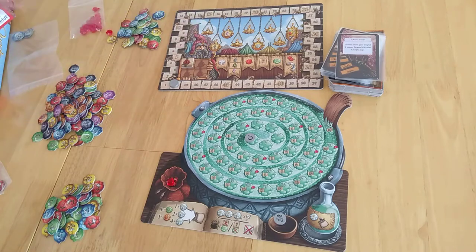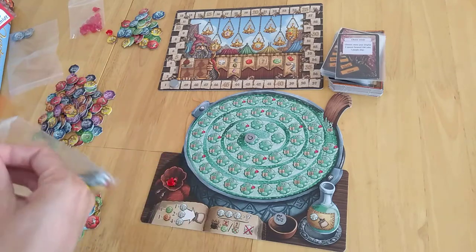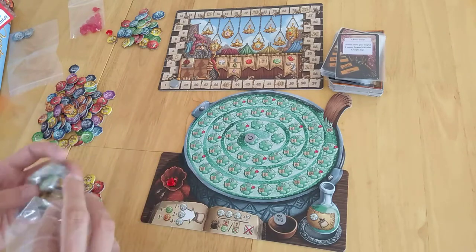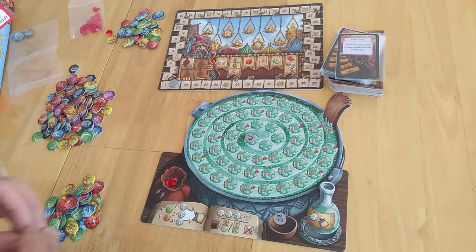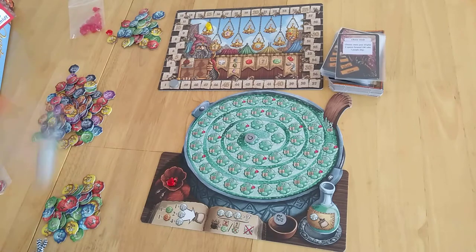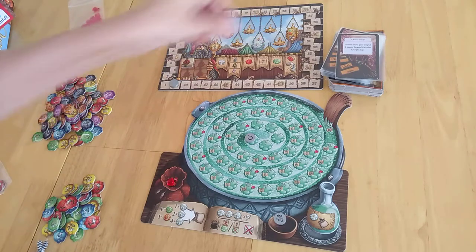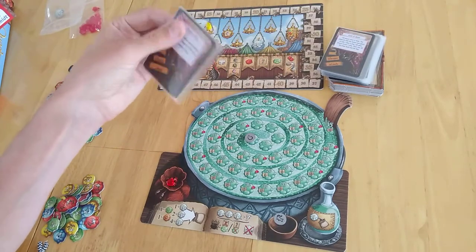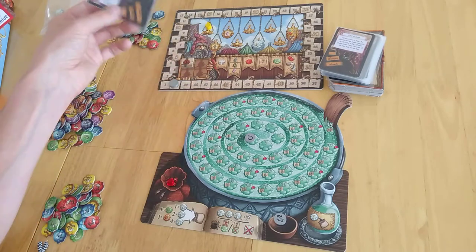We're going to start off with round one. It's a game that plays two to four — with the expansion it plays with five — over nine rounds. We're pushing our luck to see how well we get on. I need to chuck out these single one token pieces, because depending on the number of players, you're going to get more white chips and more dangerous things coming out. These are sleeved because they were in German, but I've put the English version in them now.